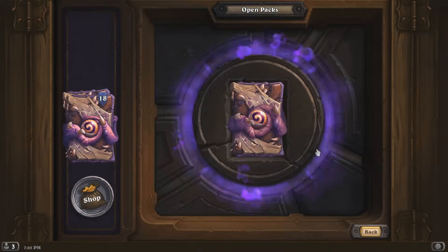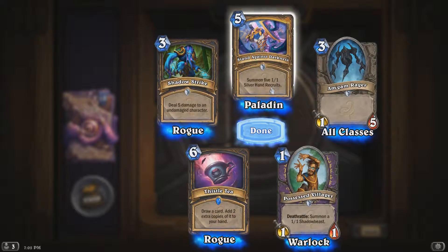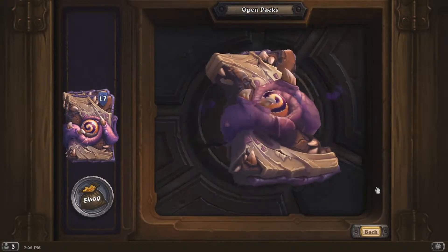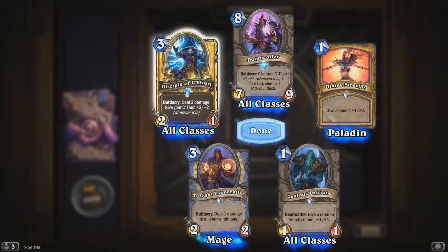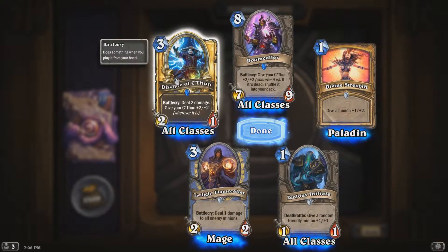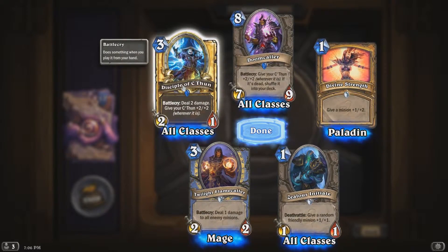Not sure if I like that card. Stand Against Darkness: summon five 1/1 Silverhand Recruits. Nothing else going on in that pack. Oh — golden rare! Disciple of C'Thun: deal two damage, give your C'Thun +2/+2. That's a pretty good card. It's also a basic card, so it's not locked to a certain class — you can put that in any deck you want.